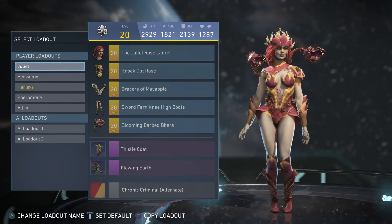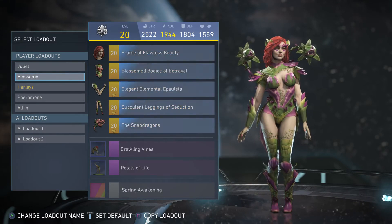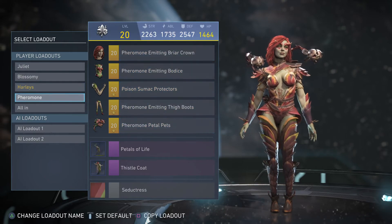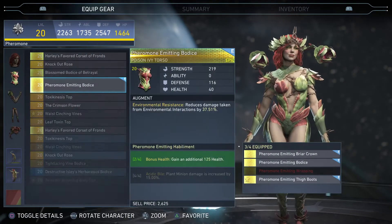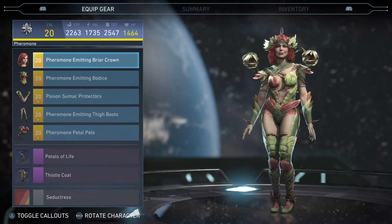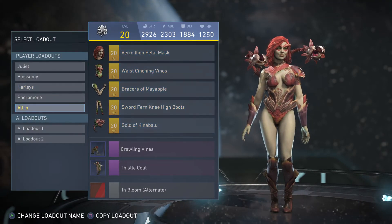And next we have Poison Ivy — very beautiful Poison Ivy. We have the Juliet. We have the Blossomly, which I'm pretty sure is the Seduction one. We have the Harley set — these are full sets. The Pheromone set is not complete; this is the only set that is not complete. And we have the All In — that has got to be my favorite one. I'll probably set that as my default.